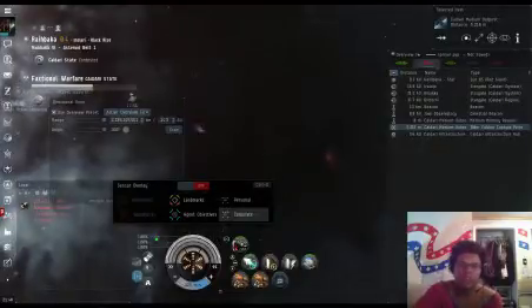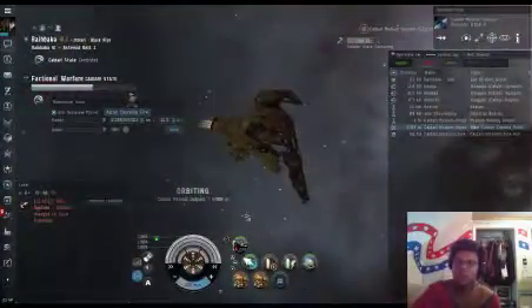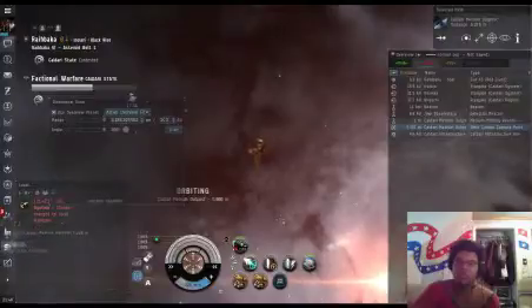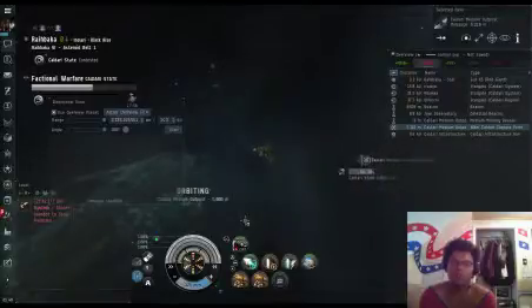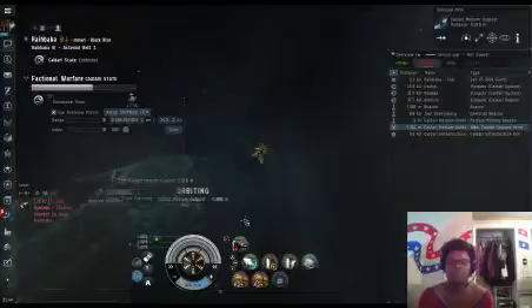I usually fly T1 because I've never really flown T2 anything. I am skilled in T2 — it took over a year for me to do it. I'm skilled in T2 Assault Frigs, T2 Interceptors, Covert Ops and Stealth Bombers, and Gallente and Amarr Tactical Destroyers. I haven't really trained into Cruisers yet. I've trained every race up to Battlecruiser, and then everything but Minmatar in terms of Battleships, though those are only at level 3. Most everything else is at level 4 or 5.